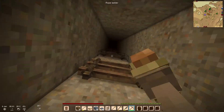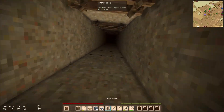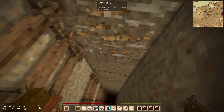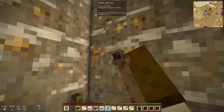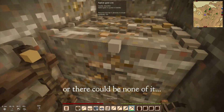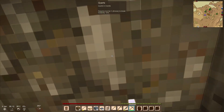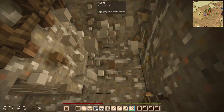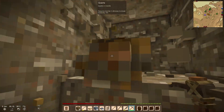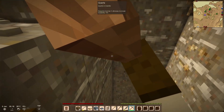On the way up I'm going to try and grab some of this gold. The thing about silver and gold is that they're in quartz deposits, so there could be a lot of it here. I just won't know until I basically take down the entire quartz deposit, which I'm not prepared to do.